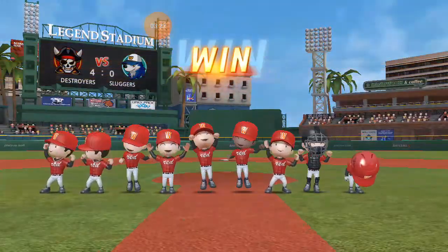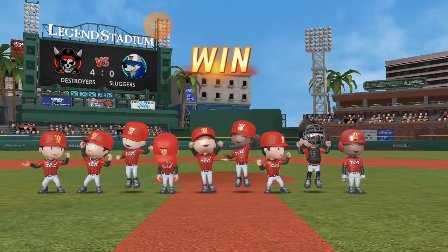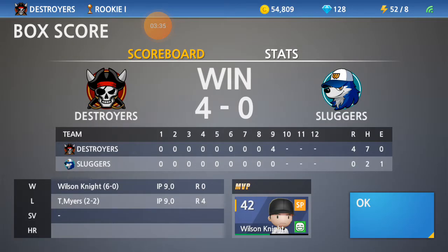Game over. Destroyers win with a clutch 9th inning. I don't know how they came up with it, but the Destroyers did it — a clutch 9th inning. 4 runs in the 9th inning. Wow. The clutch bats of the Destroyers coming in clutch in the last inning of the game.